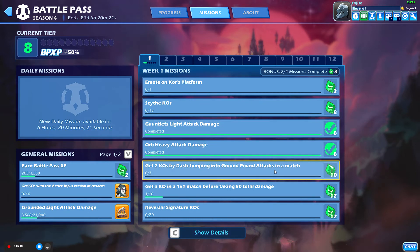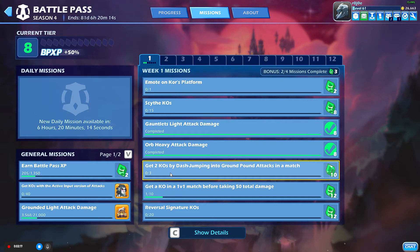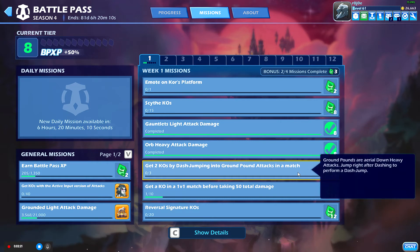Get two KOs with dash jumping into compound attacks in a match. It's kind of confusing — I haven't done any yet, I've only been focusing on the initial ones. Compounds are aerial down-heavy attacks. Jump right after dashing to perform a dash jump.